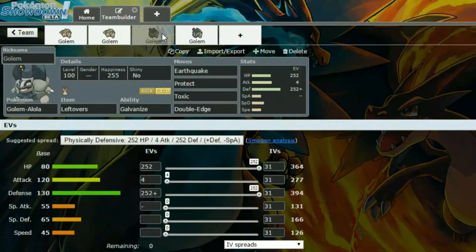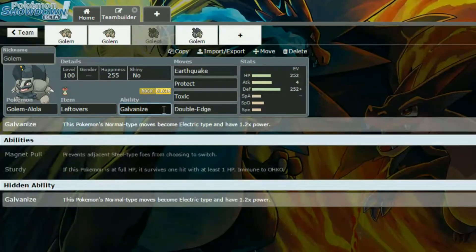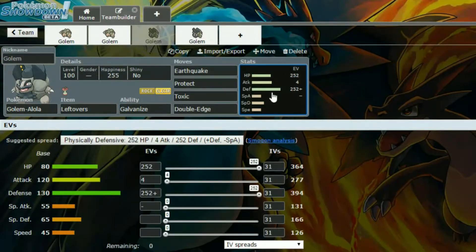Next we have Alolan Golem with Leftovers and the Galvanize ability. Galvanize makes the Pokémon's Normal-type moves become Electric-type moves, which is super handy. The moveset is Earthquake, Protect, Toxic, and Double Edge. Earthquake is handy — you can replace Stone Edge if you want that STAB. Protect does what it says on the tin and gets some Leftovers recovery. Toxic damage racks up, and then Double Edge becomes Electric-type with Galvanize, so that is STAB and hits really hard.